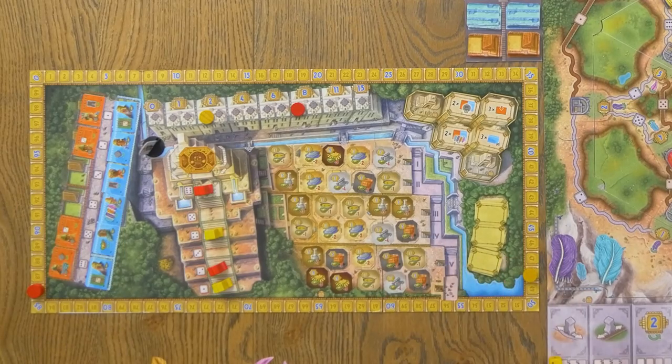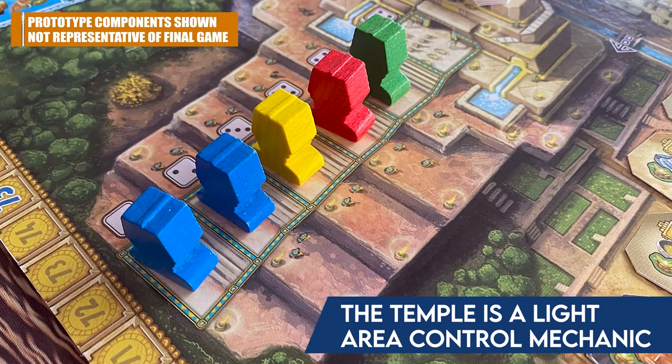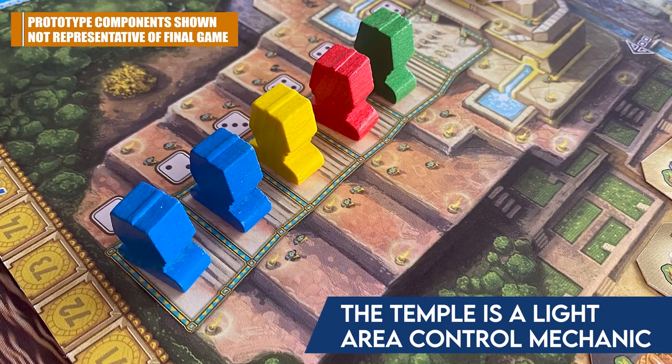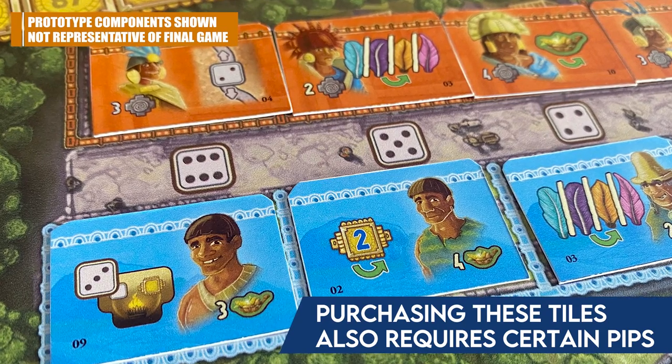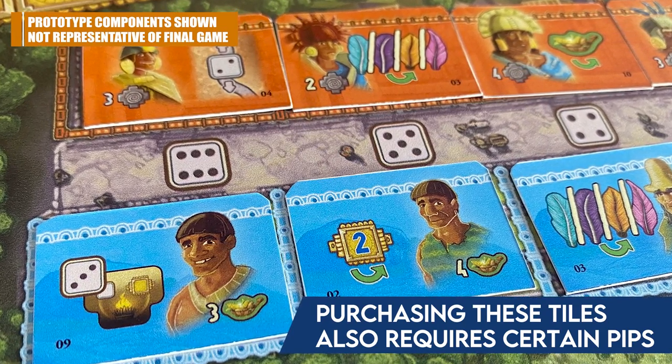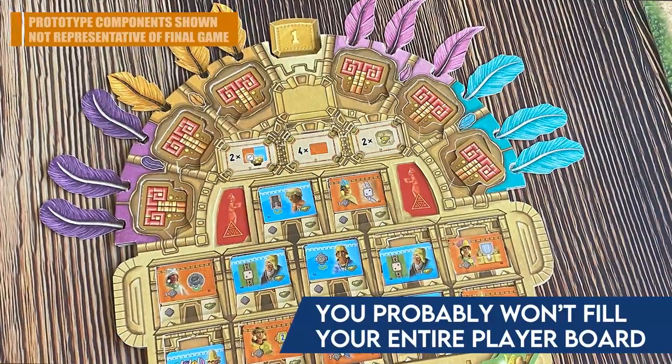A few actions interact with the main board. One lets you place your priests on the priest track — like the ceremony track from Bora Bora — scoring you points every turn they're out there and giving you access to idols that let you use god cards. There's a bumping mechanism: if you move into someone's space they get bumped down, and you can even bump yourself off the board. You also come to this board to recruit studiers and farmers, but you need open spaces on your player board to fit them, which means you need to be delivering kipu out onto the map — so everything is connected.